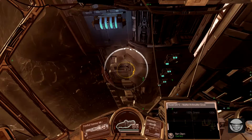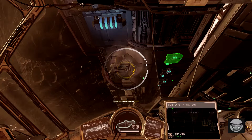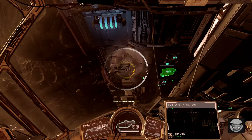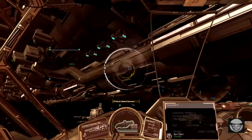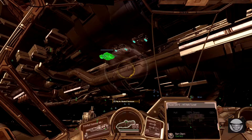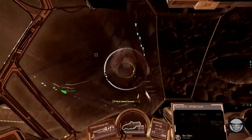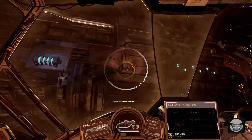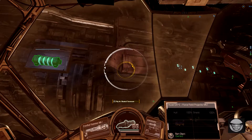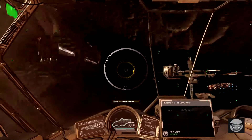We have a force field projector and three hit turrets underneath on the left side, the port side. And on the starboard side we have — surprise, surprise — the same layout with a force field projector and three hit turrets.